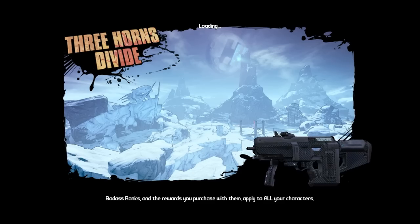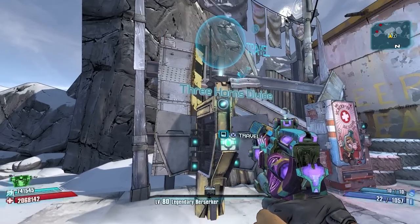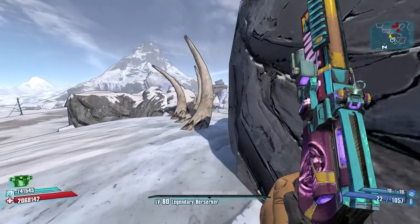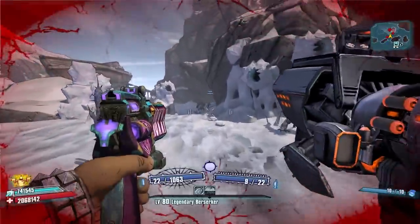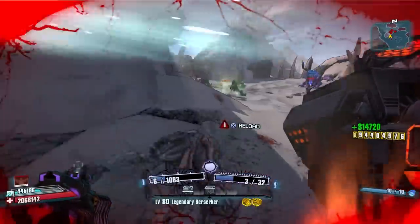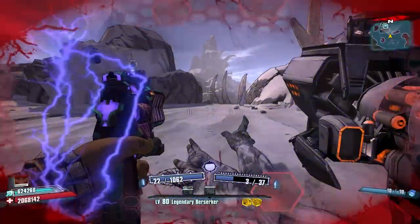Now we move on to Three Horns Divide. Come to the save station and if you see red dots appear on your map while standing at the station, that means Savage Lee has spawned in nearby. Savage Lee can drop the Unkempt Harold, one of the most sought-after guns in Borderlands history. We did not get it on the first run — don't despair if you don't get it right behind the fast travel station, because he can spawn again elsewhere on the map.